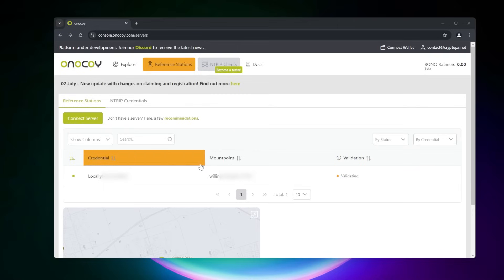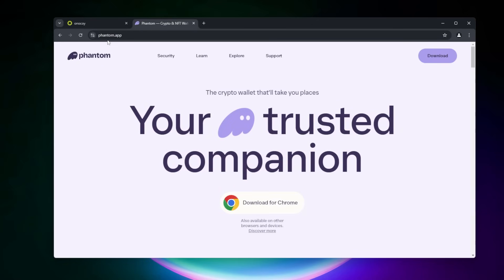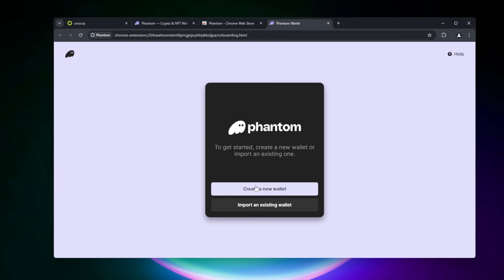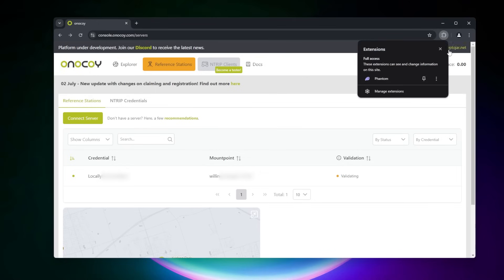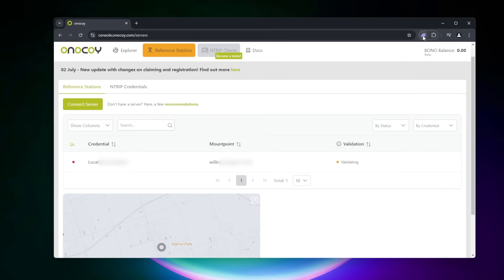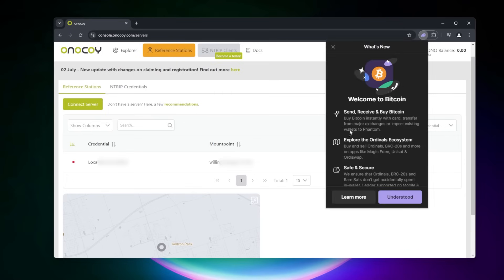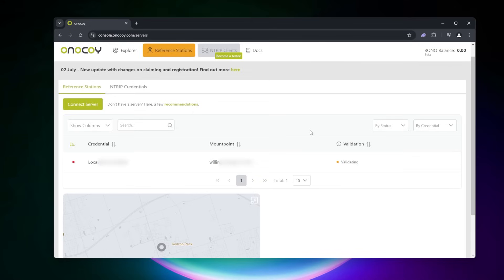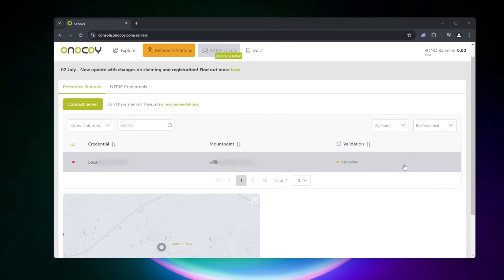One of the last things we want to do is connect a wallet to this, and the website is phantom.app. I'm going to quickly add this to my Chrome browser and create a wallet. So that's done — I have my wallet set up and I'm just going to pin it up here so I can see it. Our wallet is now installed. You do need to have a little bit of Solana in your wallet in order to handle the transaction fees. The Solana network fees are fairly low, so you won't need very much — I'm going to put a couple of bucks in just to make sure it handles things over the next little while. There will be a registration button once this has been validated, which will allow you to connect your wallet and earn the tokens.